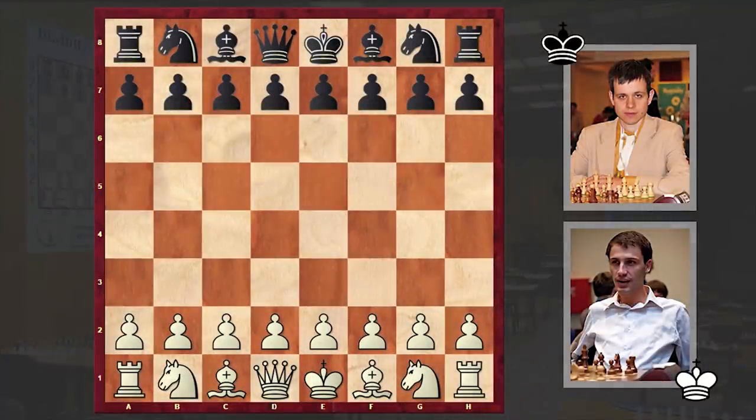Hello chess lovers, Soren here. In this video I want to share with you a very sharp and double-edged game where we are going to see a boomerang combination. White is played by Bulgarian chess grandmaster Ivan Cheparinov, and his opponent is Czech chess grandmaster David Navara. The game was played in 2007 at the European Team Championship.